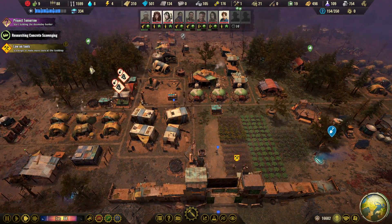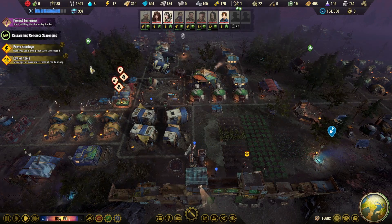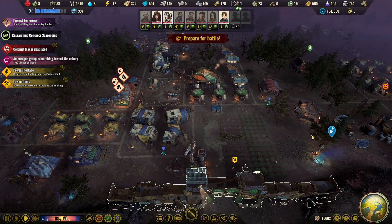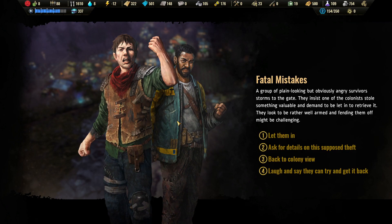Good evening Kevin, I was already starting to wonder where the great Kevin was — how are you this evening? An enraged group is marching towards the colony. Let's see what this mean bunch wants. A group of plain-looking but obviously angry survivors storms to the gate. They insist one of the colonists stole something valuable and want to be let in to retrieve it. They look to be rather well armed and fending them off might be a challenge. Should we let them in, ask for details on the supposed theft, or laugh and say they can try and get it back?